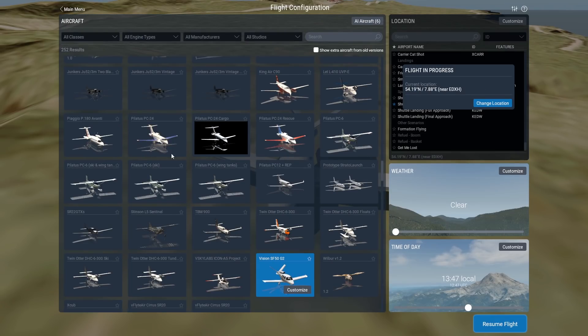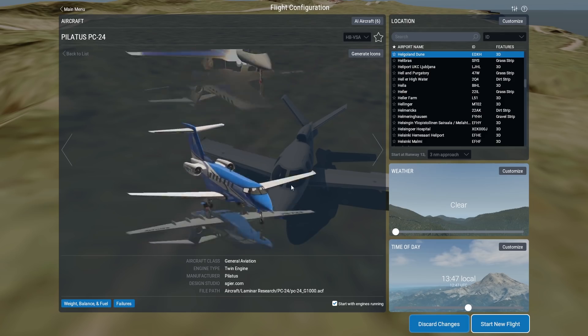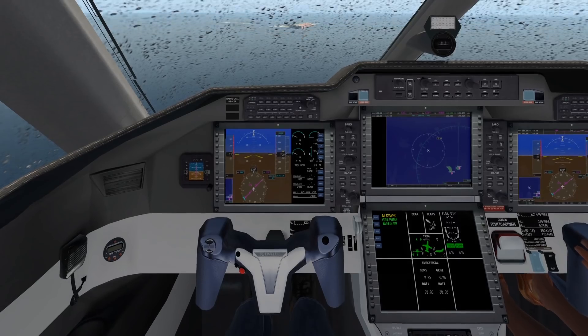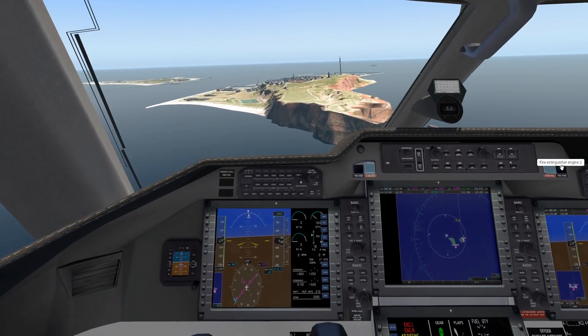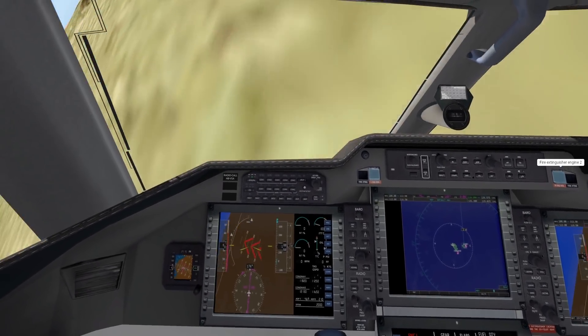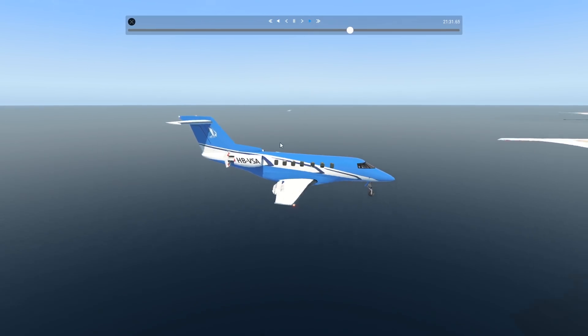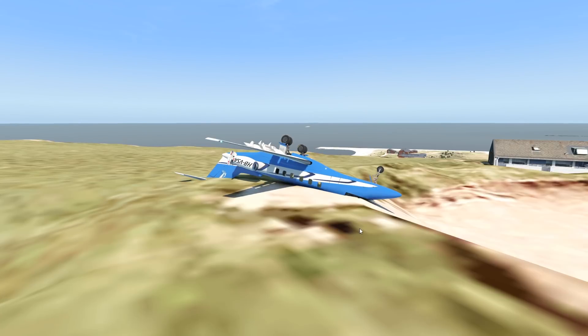Now let's try the Pilatus PC-24 — we're talking jets now. The thing about this plane is that it has very versatile capabilities; you can land it on grass, which is very exceptional for jets. Can it land on this short, bumpy grass strip? All engines are now turned off — that was not a good idea, now we don't have any reverse thrusters. Haven't I broken all airplanes in this video? I think I have. That was not good. I've had better landings.